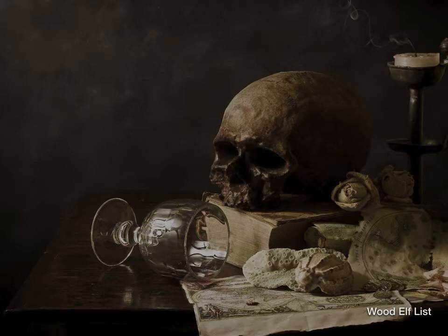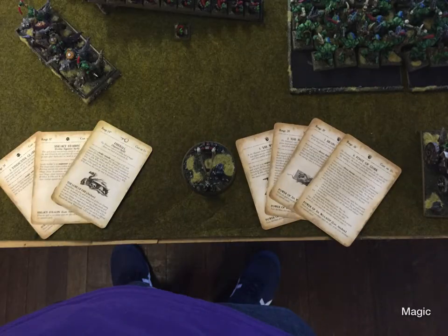What happens is he rolls D3 because of Drycha and rolls up a 3, ending up with nothing deployed on the battlefield in standard deployment. I get Sneaky Stabber and Vindictive Glare, which is definitely what I want against the Wood Elves — at least Vindictive Glare.